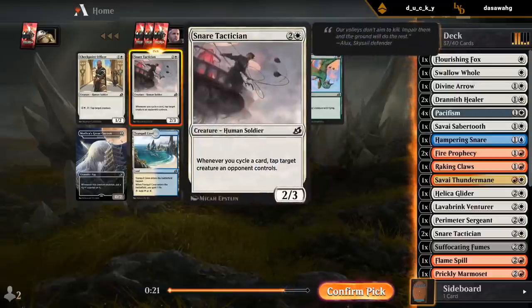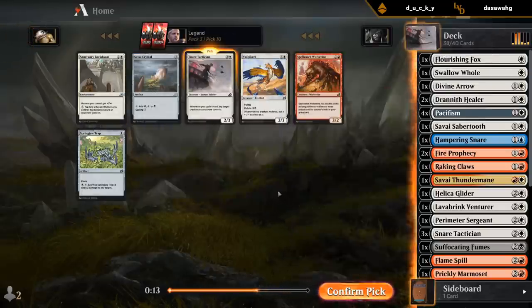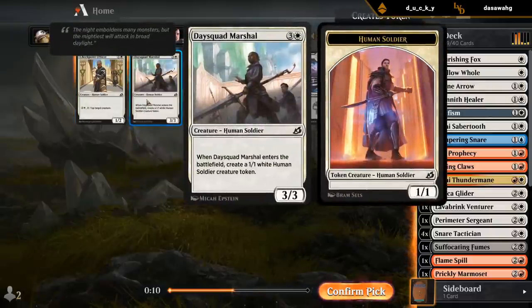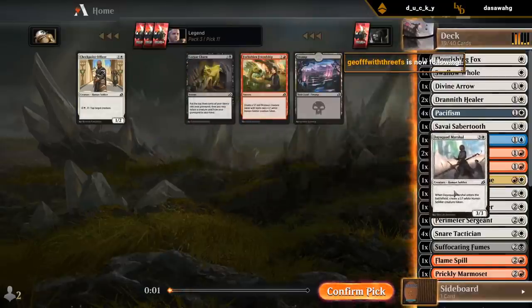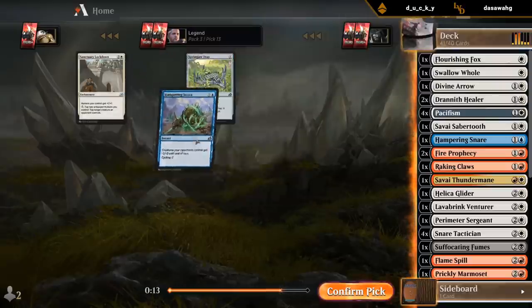Snare Tactician wheeled. Another Snare Tactician, or I can take Crystal — I'll take another Tactician. Could take Friendship — oh, never mind, I thought this was Cathartic Reunion for a second. I might want something chunkier since our curve isn't incredibly high, but I'll take my cycler.